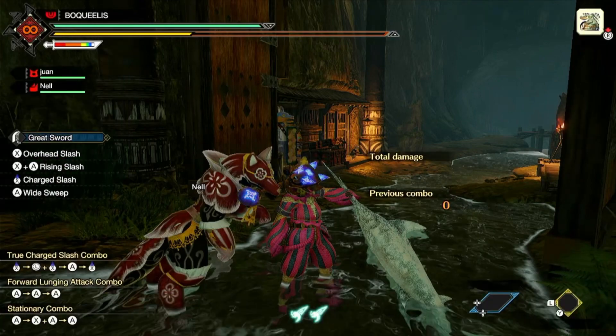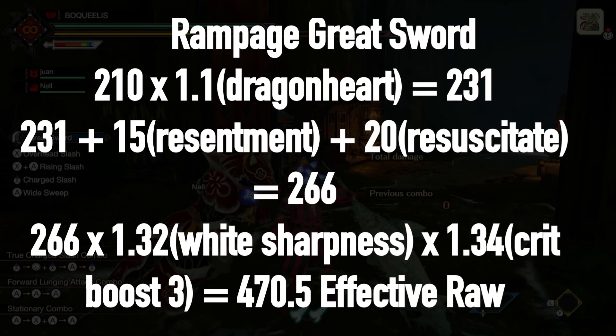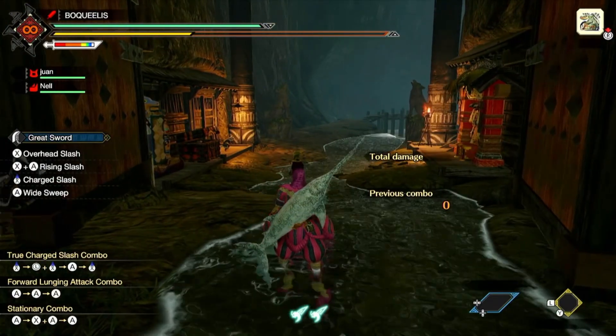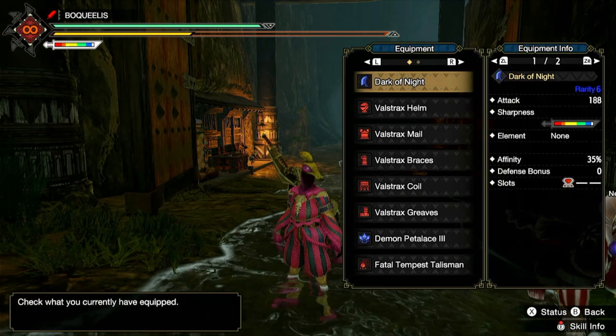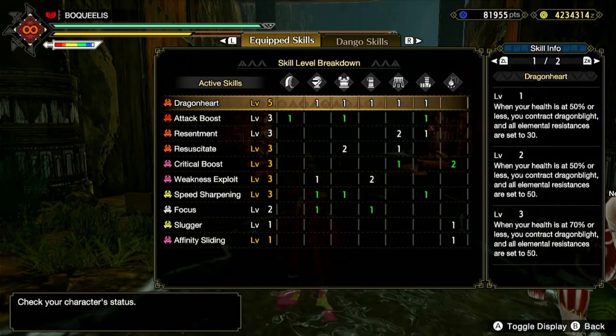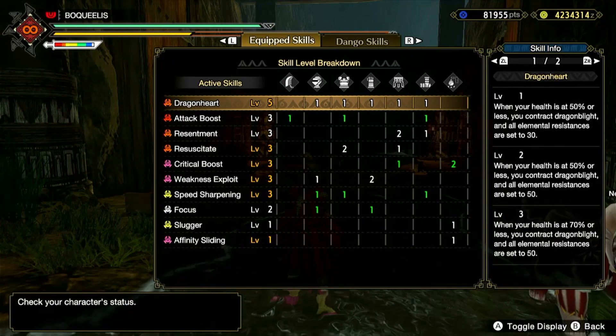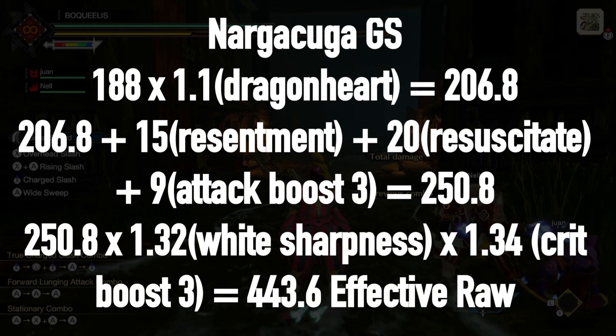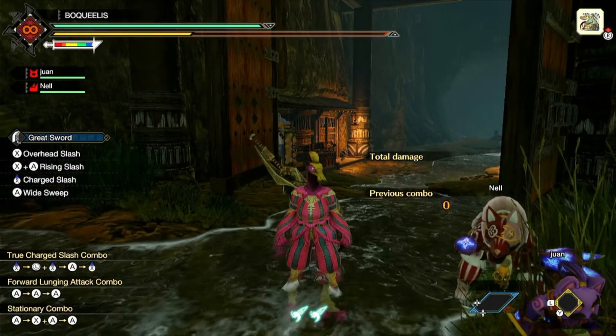I've also calculated the effective raw damage for this build and I'll put that up on screen. Let's compare this to the Nargakuga build. I also like Rampage because my Greatsword is a fish — it's beautiful. My Nargakuga build has Dragonheart level 5, Attack Boost level 3, Resentment 3, Resuscitate 3, and max crit stuff. This build has less raw damage than the Rampage Greatsword. I'll put the effective raw calculations on screen, but all you need to know is that this is just less damage and has slightly more affinity — but you can just use a Palico with the Rampage Greatsword and get 100% affinity.